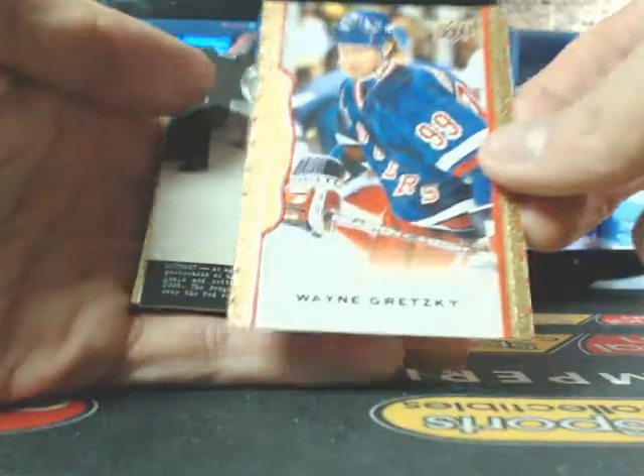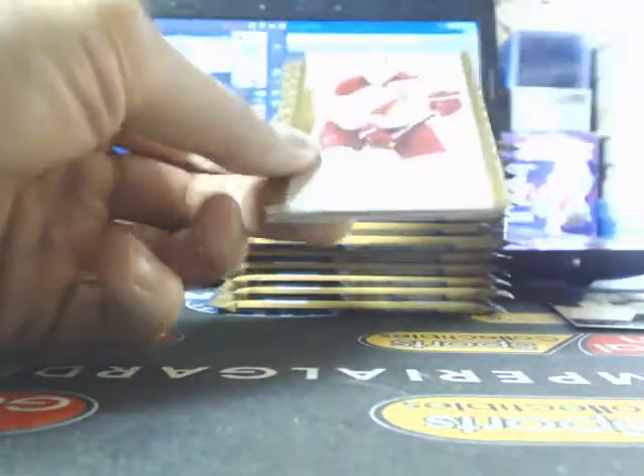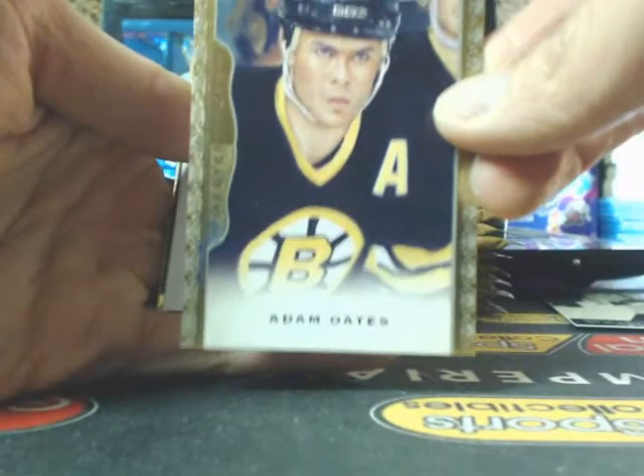You probably want your Gretzky's, Yzerman's, and Howe's probably. But there's no Howe's in there. Go Garen and the base. If there's any other legends you want, just let me know. But most of the other ones should be short print and anamodes.